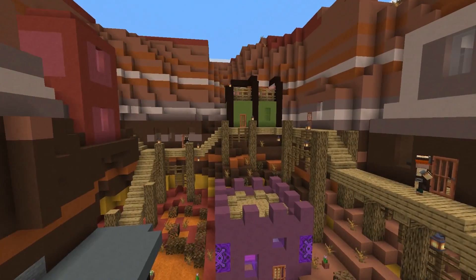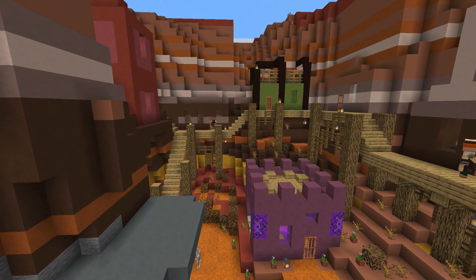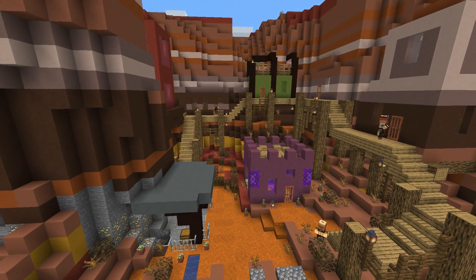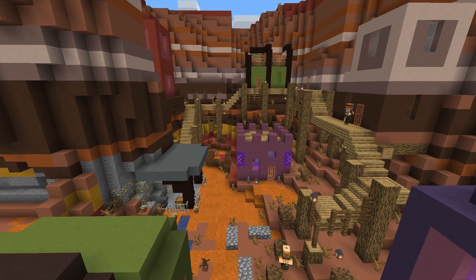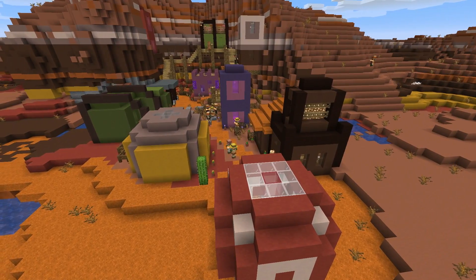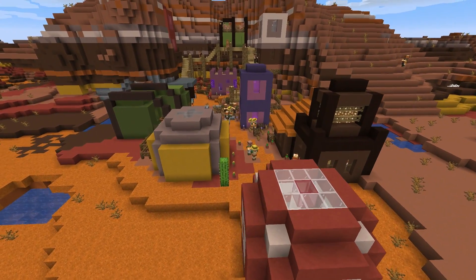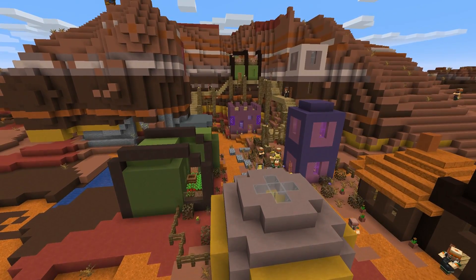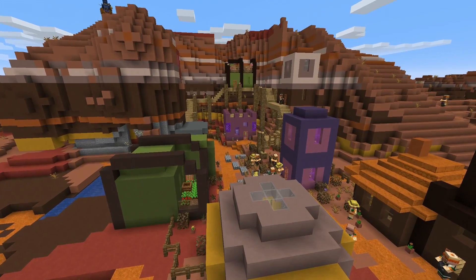That just about wraps up the town, but I have a few more things to say. I had a lot of fun making this one. I tried to match the colors to the profession — the miner has a gray roof to match stone, the farm building is all green, and the best example is probably the Target building. I thought it would be fun to use the colors to match the jobs and really give these buildings a personality, and I think it ended up pretty nicely.